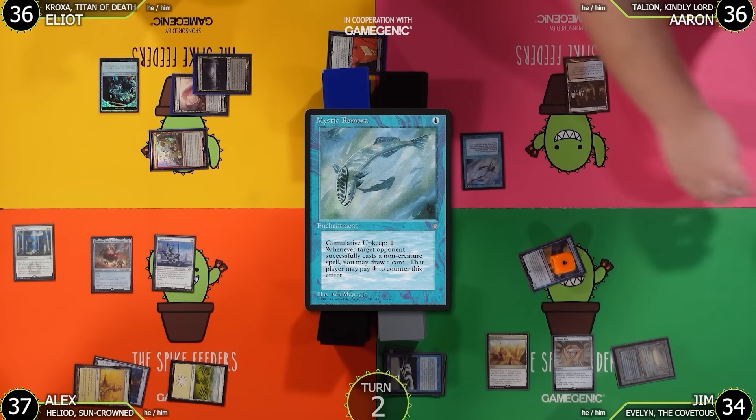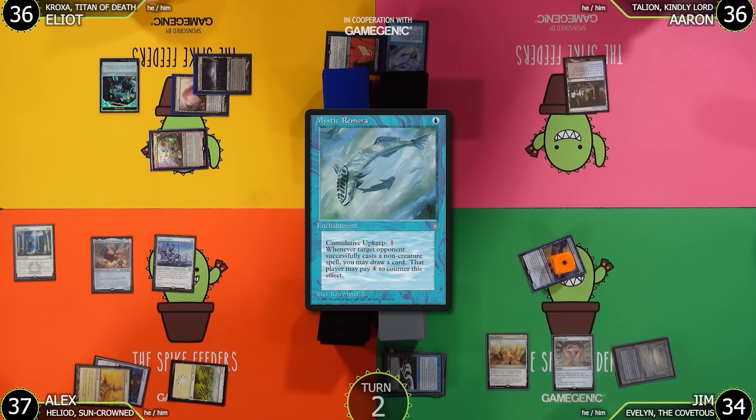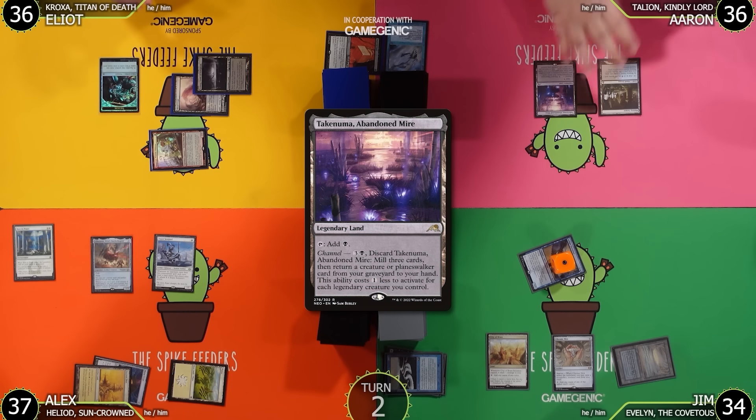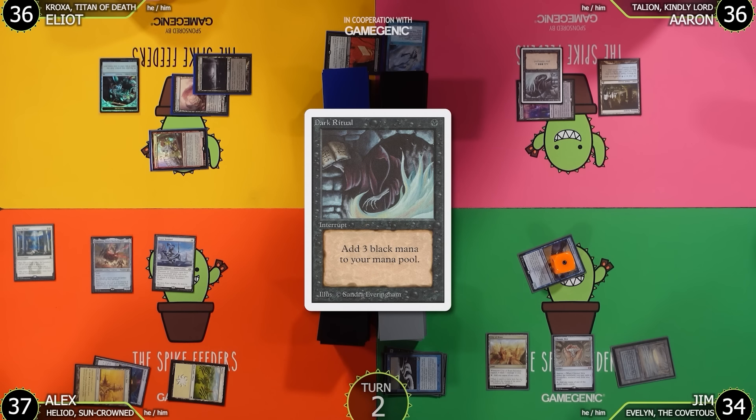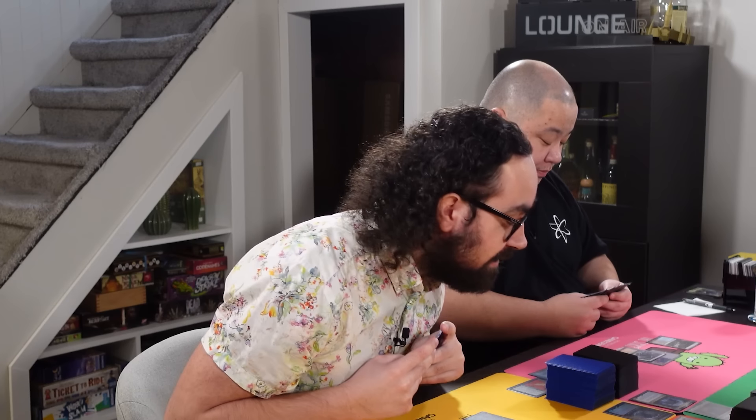Aaron untaps, upkeep — Mystic Remora gets an age counter and dies on its first birthday. Aaron plays Teysa, Abandoned Mire, taps for black, and casts Dark Ritual. This triggers Esper Sentinel; Aaron chooses not to pay and draws a card. Someone jokes about the Dark Ritual being 'Italian.'